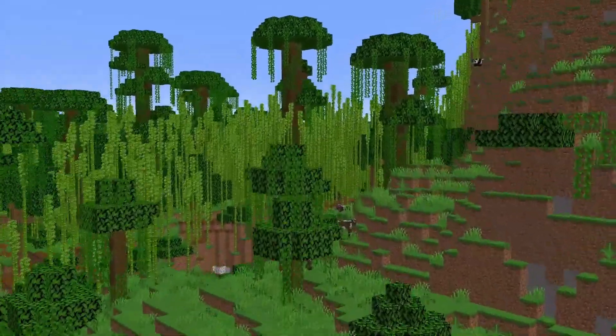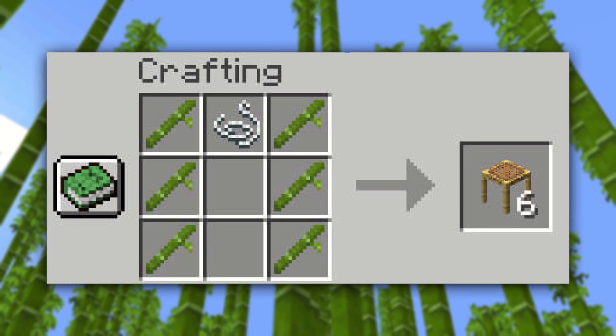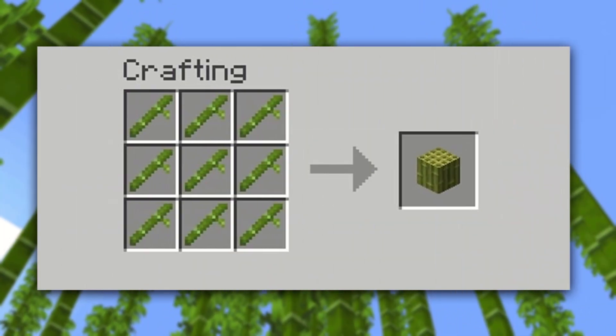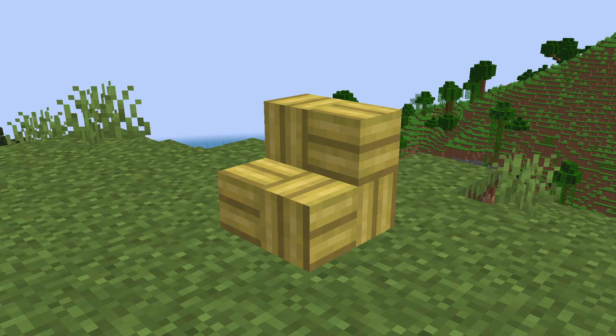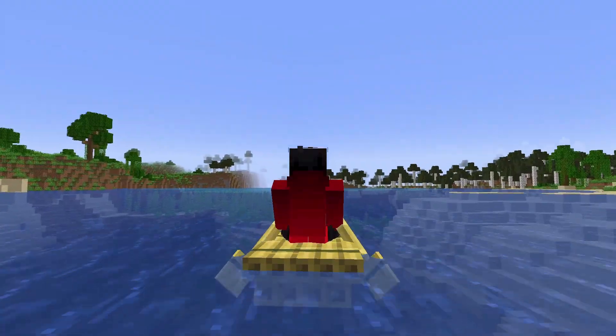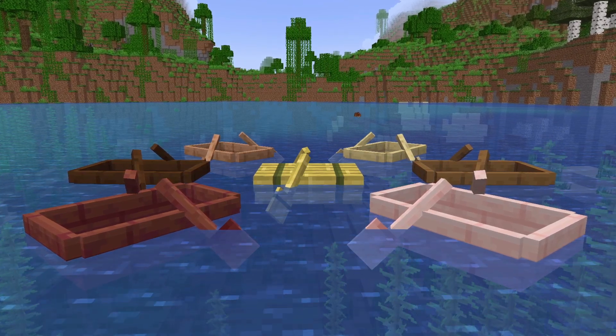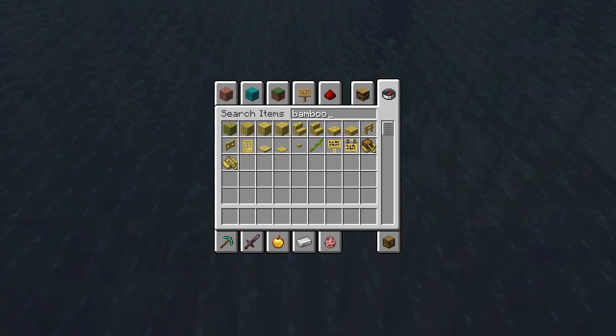Some of the other new blocks in this update can be found in the bamboo forest biome. Now, instead of being able to craft regular old scaffolding, bamboo is now able to be made into full blocks, which can then be processed into stairs, doors, and boats. I love these boats — they have their own fully new design compared to all the other ones, and I think it really does look amazing. The blocks on the other hand, eh.